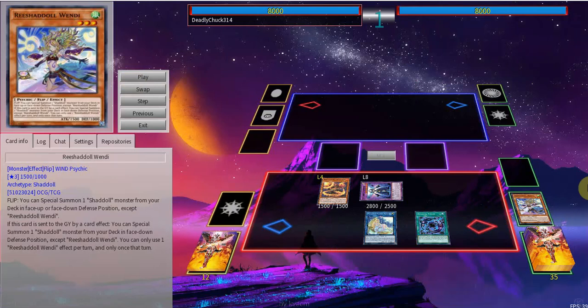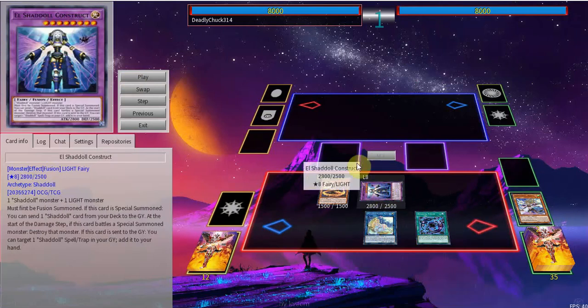We're gonna activate Shaddoll Fusion, fusing the Light and Wendy. There's also going to be a Schemata. You do want to keep a Schemata in rotation, so in case this is not a Schemata, you're just gonna send a Schemata off Construct.